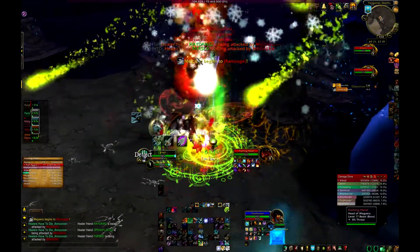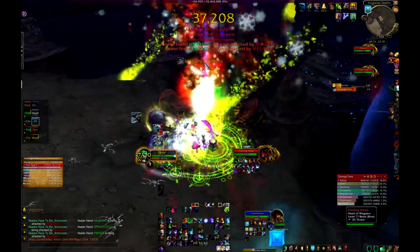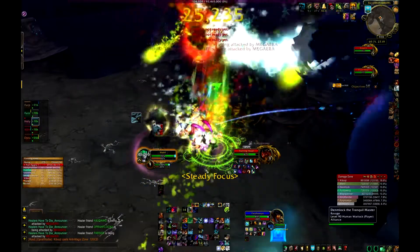Blue will cast a Frost Beam, and you basically have to kite around that. Try to kite away from the rest of the raid because it'll leave a Frost aura on the ground.